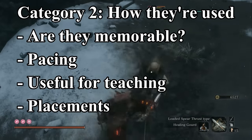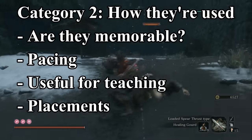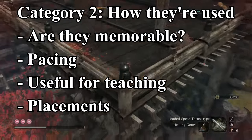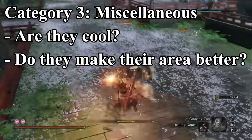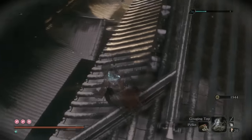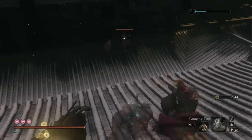Next is how the enemies are used — are they presented in a memorable way? Are they introduced at the right time in the game? Do they work as a teaching tool? And are the enemies well placed, or only amidst terrible unfair ganks? Lastly, any miscellaneous factors, such as cool visual design or if they complement an area. While all these things will be considered, the actual one-on-one moveset reigns supreme. Bad ganks will keep some enemies lower, but if they have a really good moveset, they'll probably still rank pretty high.